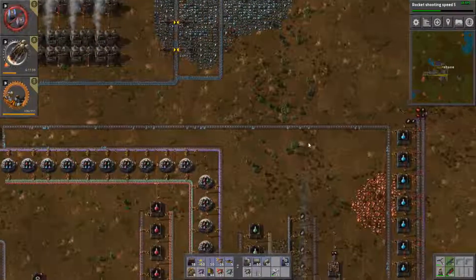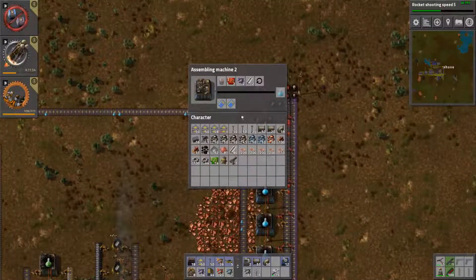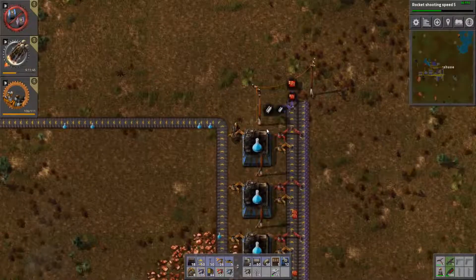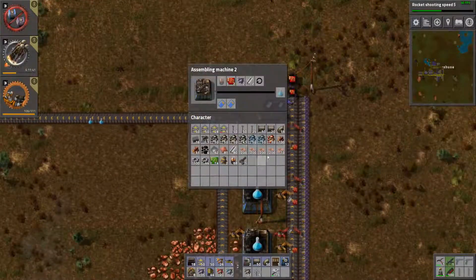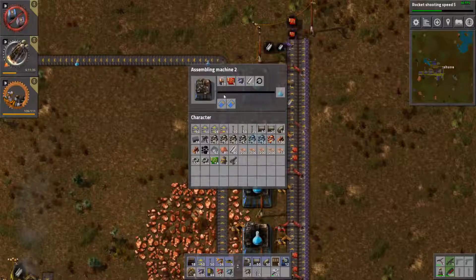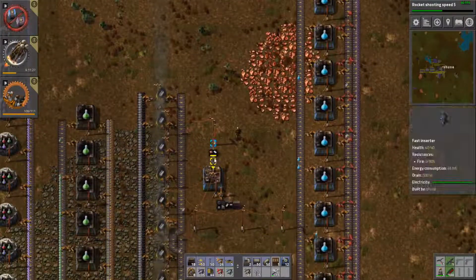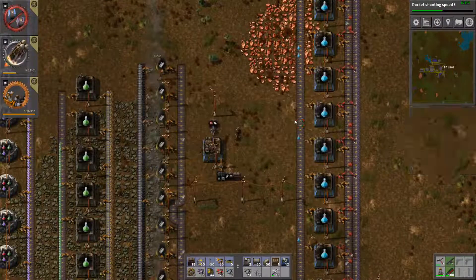Now we're getting blue science. There we go - maybe that's all we needed. Now we're actually on a battery shortage, but we do not need any more batteries. Do we really need red circuits? Yeah, we need red circuits so we'll keep doing that. But batteries - get this cranking. Steel - that is what you're waiting on, right? You needed 10,000 steel. Yeah, 10,000 steel.